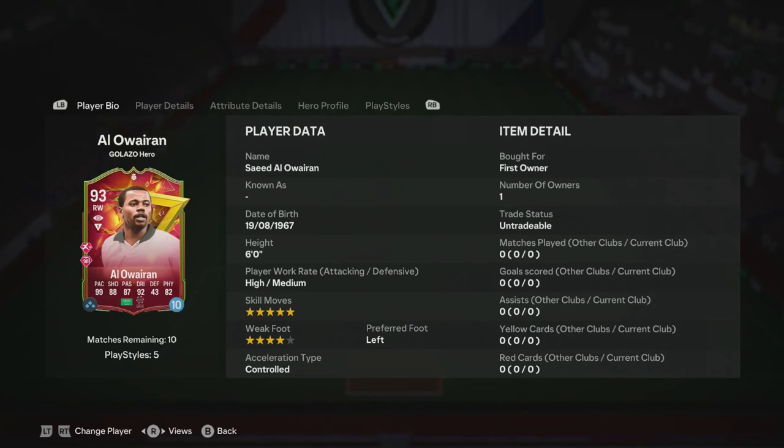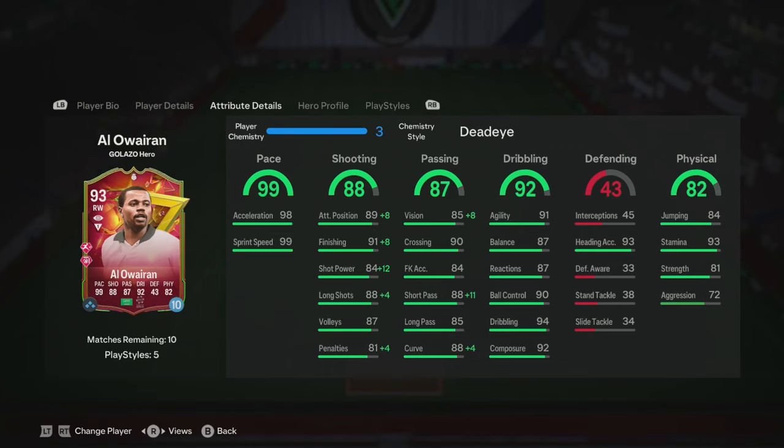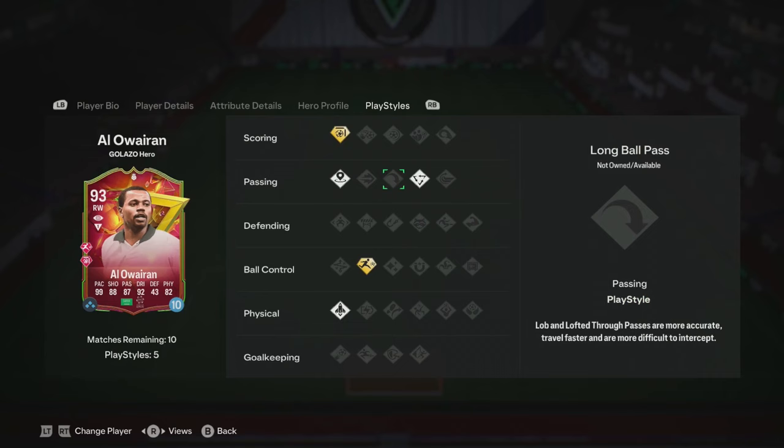We are looking at the 93-rated version of LR. He's got five-star skill, four-star weak foot, and a better rating than the SBC that came out. He can play right wing, right mid, CAM, and striker — just like the SBC. Stats include 98 acceleration, 99 sprint speed, 92 composure, really good agility and balance, fantastic short and long pass, great long shots, great finishing — not the best shot power, but we'll talk about that. Play styles include finesse shot plus, incisive pass, tiki-taka, rapid plus, and quick step.